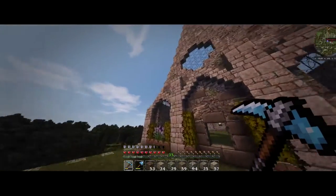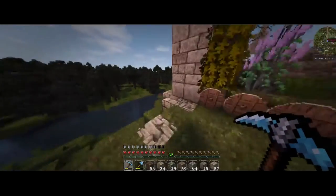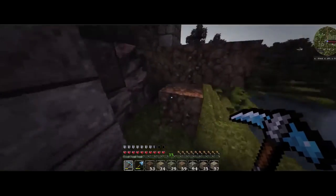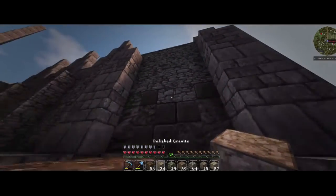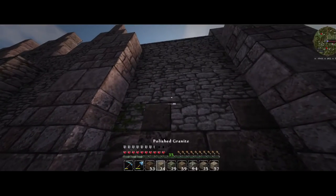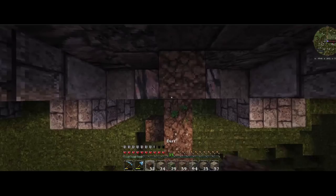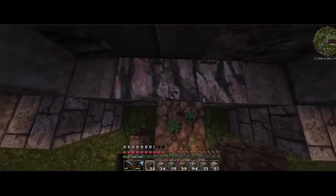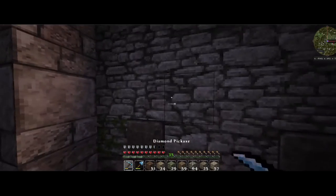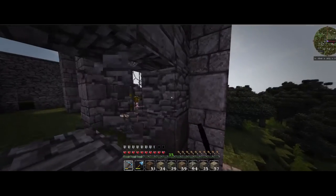In this texture pack, the polished granite gives us that plastered stone texture up there. It helps a lot with getting different gradients by having these blocks big. If you guys are thinking about doing something like this, make sure you're at least one block away — it makes it a lot easier, it really does help with the texturing.